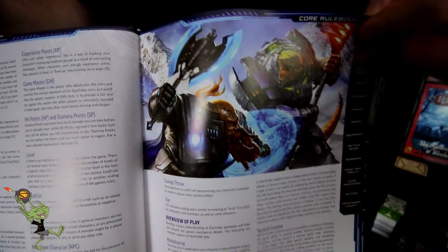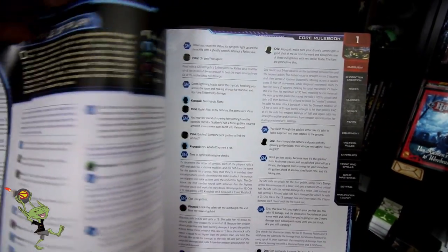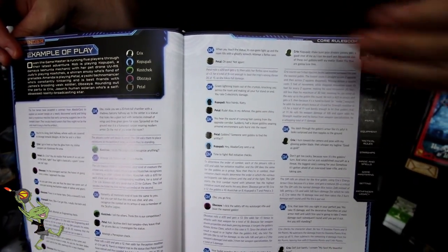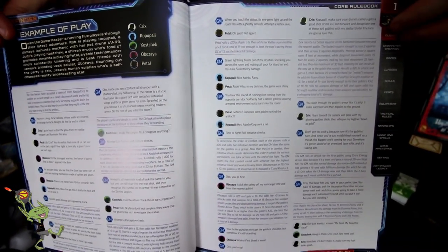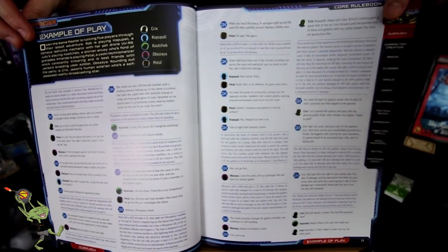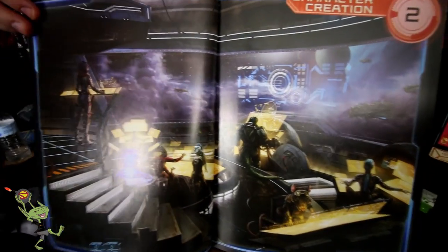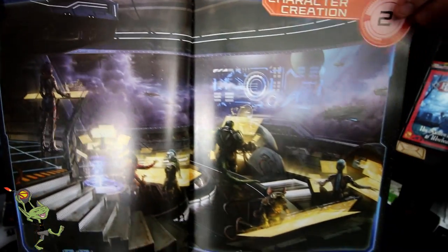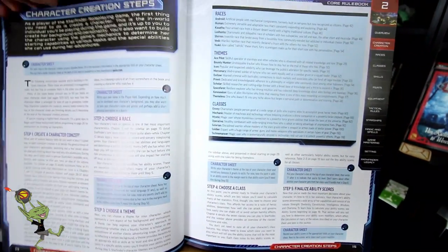This section goes into the kind of overview of play and what to expect from the book, breaking down an RPG game and things like that. They also have some examples of actual gameplay with different characters and different players. Here we move into character creation and more scenic pictures.